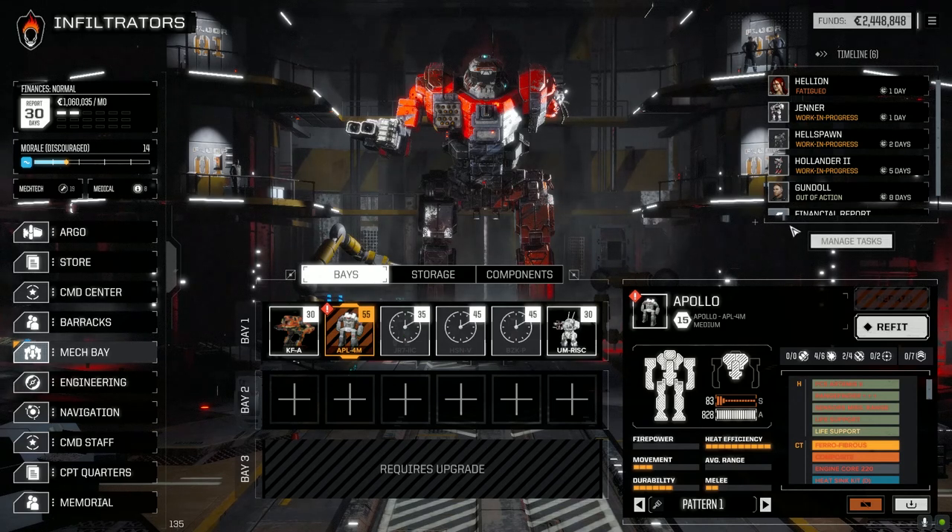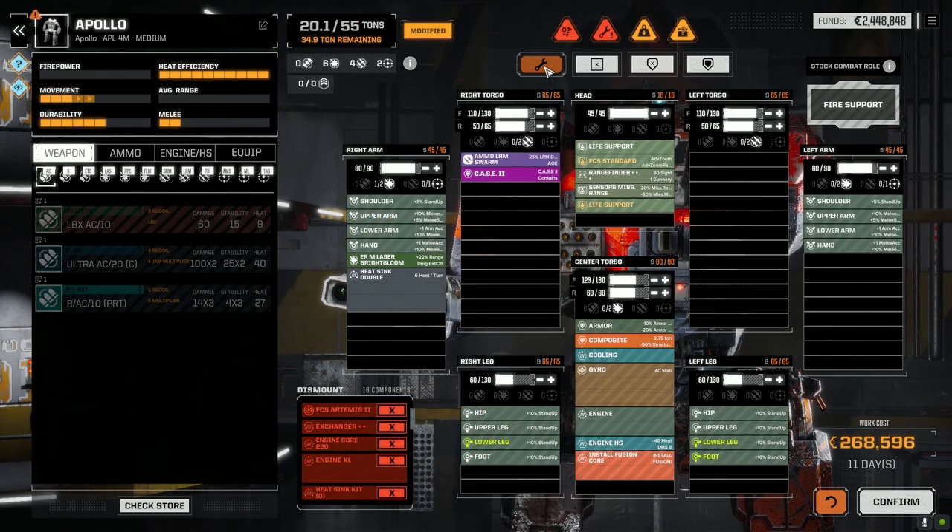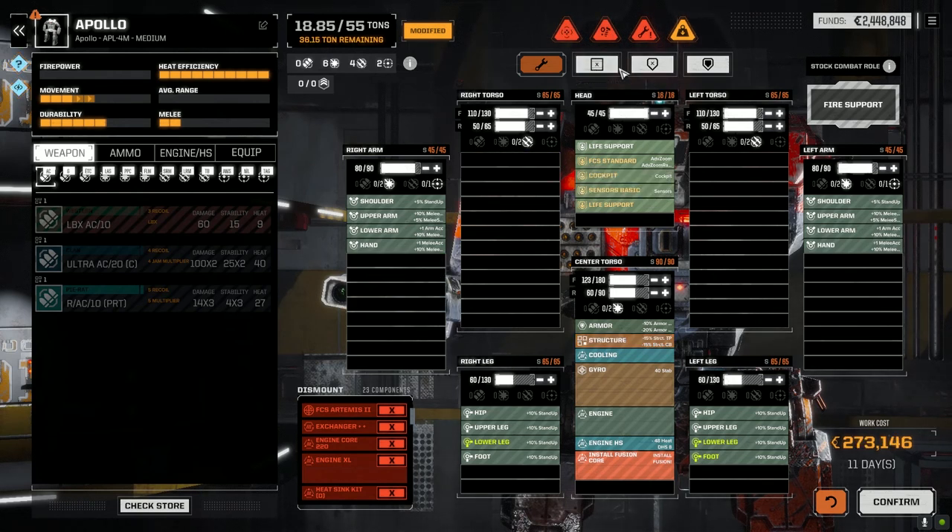So we've got 2.4 million — let's work on the Apollo then. Jenner's not back yet, one day left. Let's just get everything repaired on this thing, strip equipment and max the armor to start with. 18 days — oh, looks like it's not going to be in this episode. But we've got to get it going, so let's confirm this.